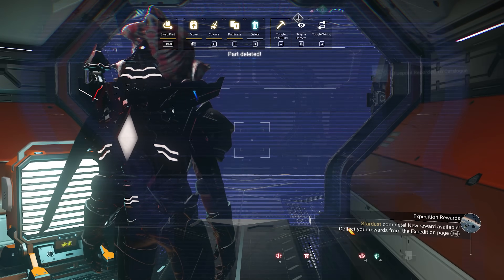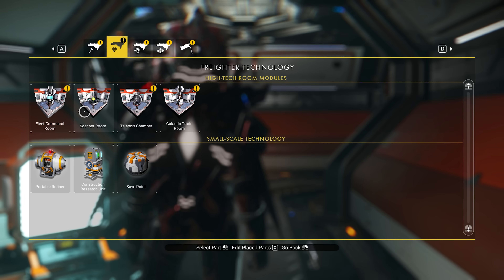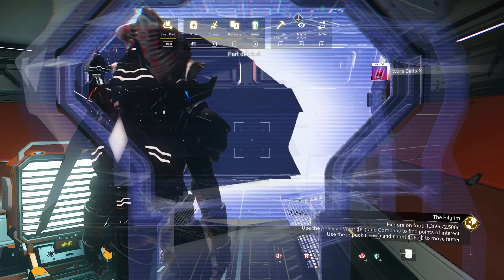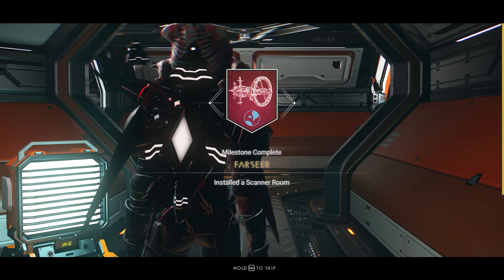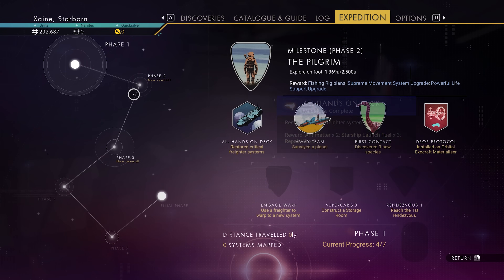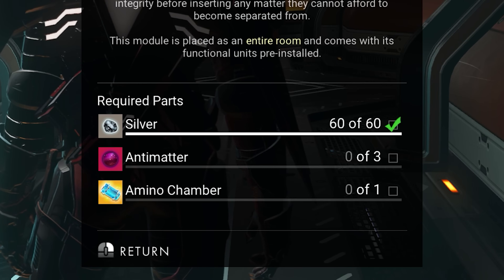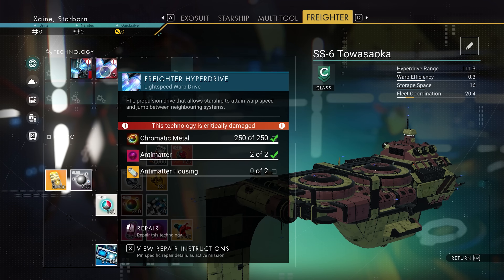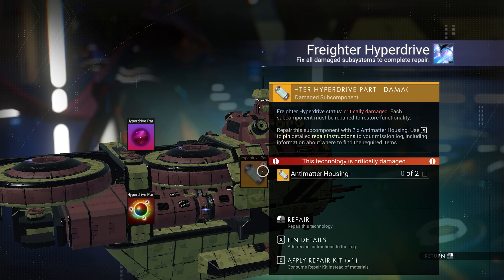Drop Protocol, Farseer, Super Cargo, Called by the Stars, Across Infinity and the Air We Breathe all require building rooms in your freighter, yet none of them require those rooms to exist afterward. You can pay careful attention to the order you build these to maximize resource efficiency. For example, your teleport chamber requires antimatter to build, but your freighter's vital systems also need antimatter. So by building the room and completing Across Infinity before you fix the freighter's tech, you can save some time.